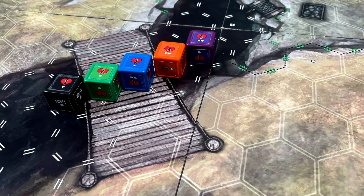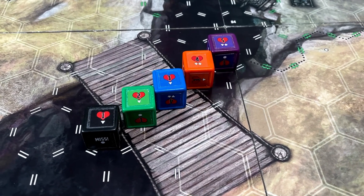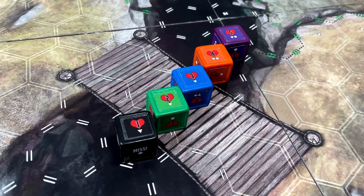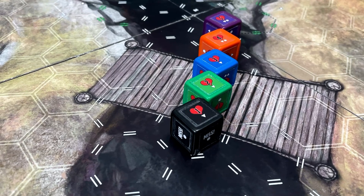Instead of rolling buckets and buckets of dice to represent how effective something is, you're rolling one die - however that die is tiered. It goes black, green, blue, orange, and purple, and each of those dice have critical chances and special abilities on cards.